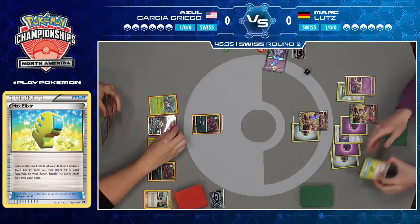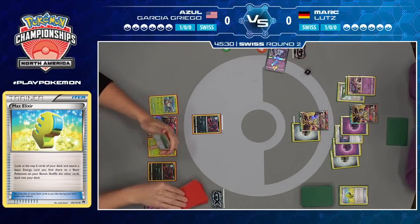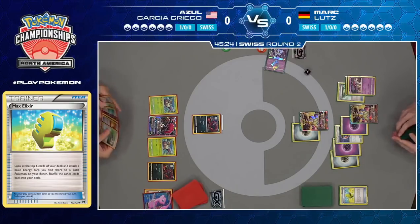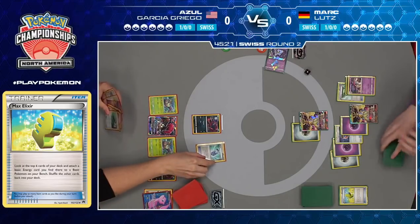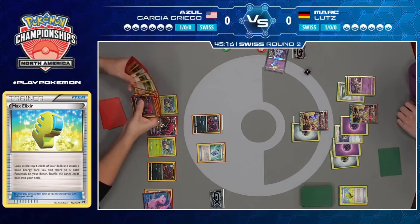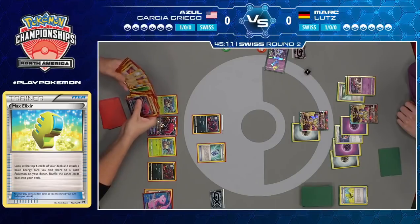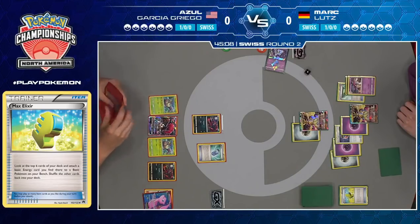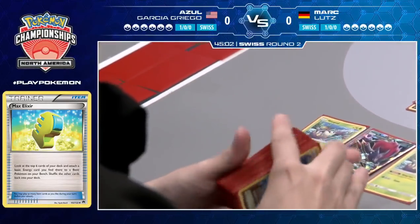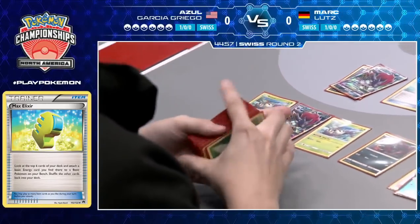He chooses to fully attach to the bench instead, setting up that Ultra Necrozma. It looks like Azul gets his first Zoroark GX up and running — wait, there's a Psychic in hand. So he opted not to knock out the Zorua. Interesting — he just wants to set up for a big GX knockout. Single prize knockouts aren't the greatest against Zoroark decks. They're going to be using mostly GXs, so taking one prize card doesn't do a lot — you still have to knock out three GXs from there.